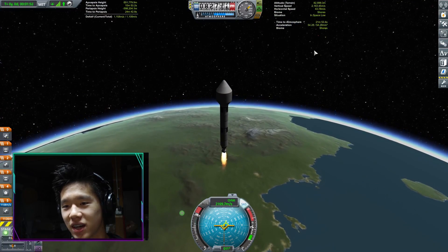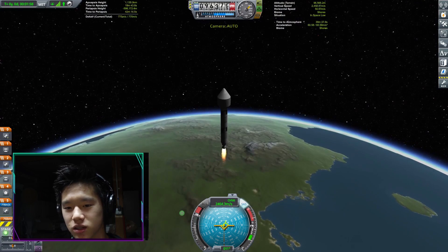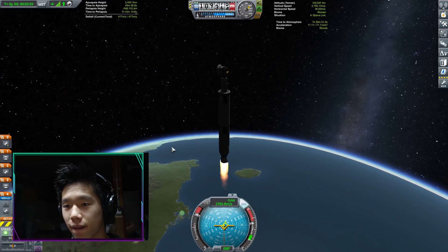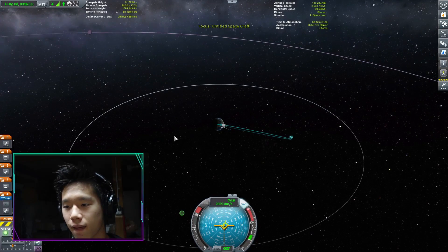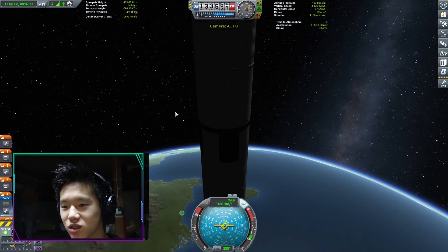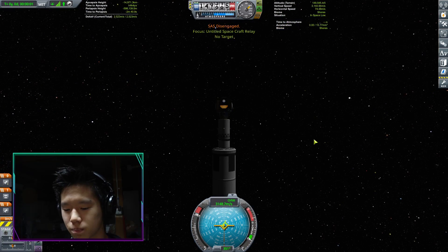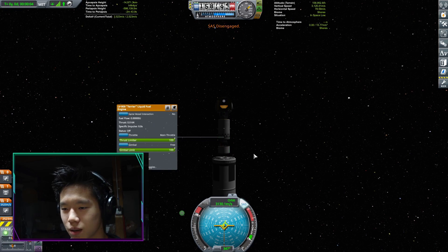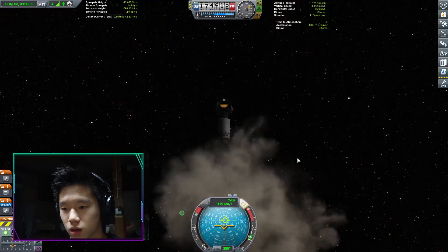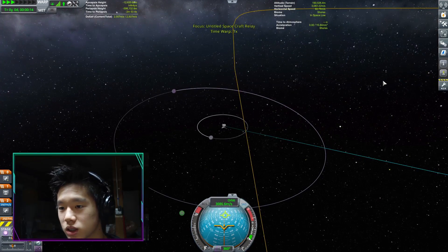All right, we're in space already, steadily climbing and increasing our velocity. Let's go ahead and deploy the fairing — forgot to do that. Oh yes, there we go! We didn't even need those next two stages — that was perfect. We can deploy that. For some reason SAS always gets disabled when I do that.